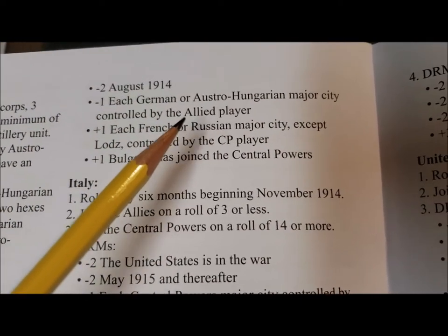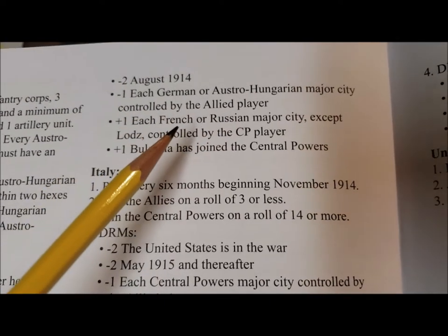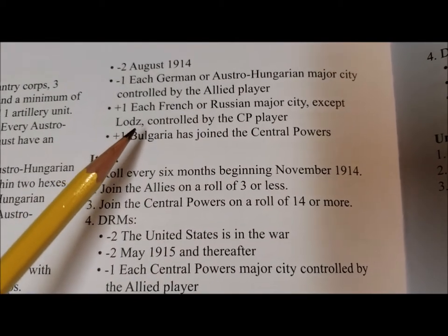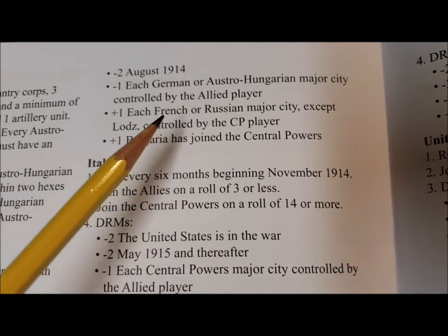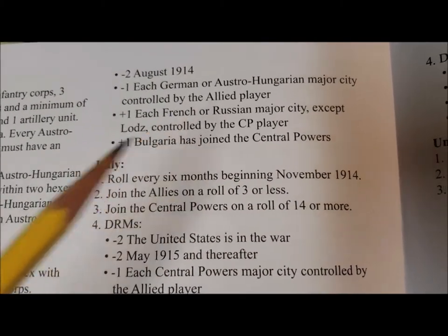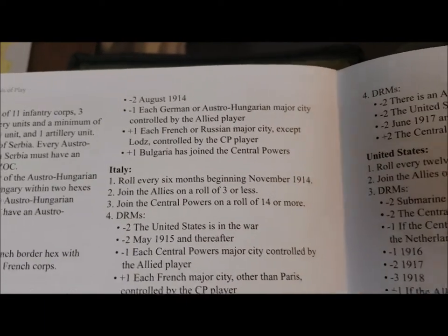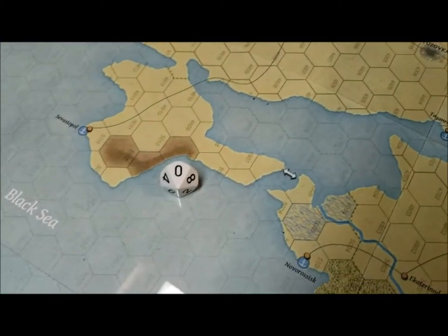There's a plus one for each German-Hungarian major city lost, and a plus one for each French and Russian city lost, except for odds. Bulgaria is not in the war, so that doesn't count. I have two French cities, so let's see what happens. For November there's a plus two, so I need to roll a four or better — and I rolled a ten.